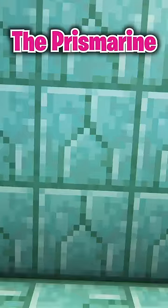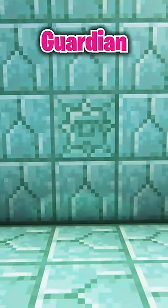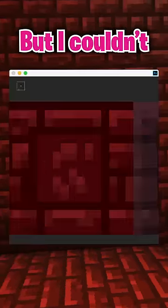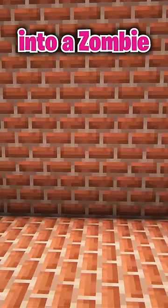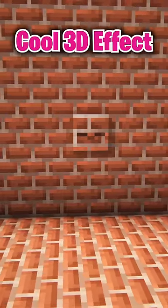I had to get to work. I made the end stone bricks into an enderman, the prismarine was of course turned into a guardian, the red nether brick was a blaze — but I couldn't get the full body right, so I decided on just doing the face. I made the bricks into a zombie, which I don't love, but it has a cool 3D effect.